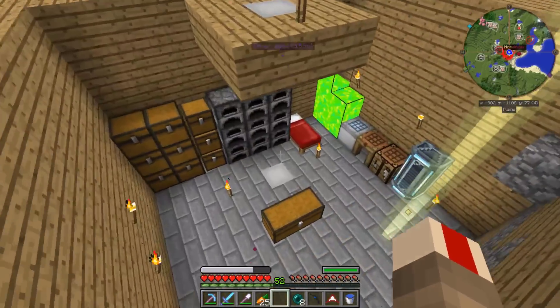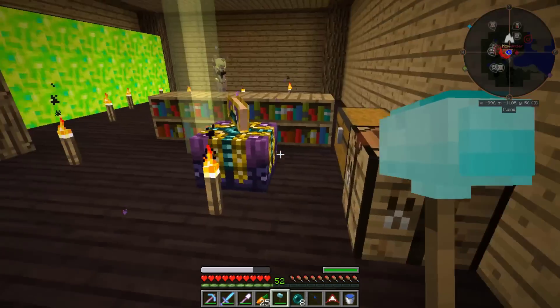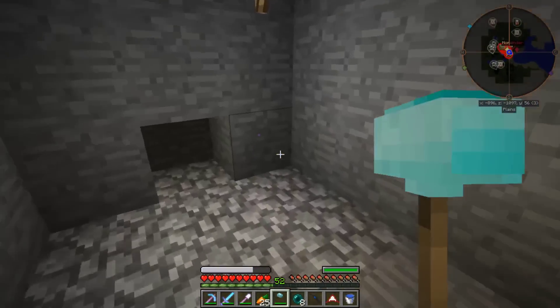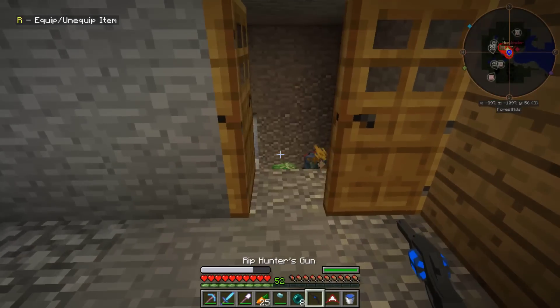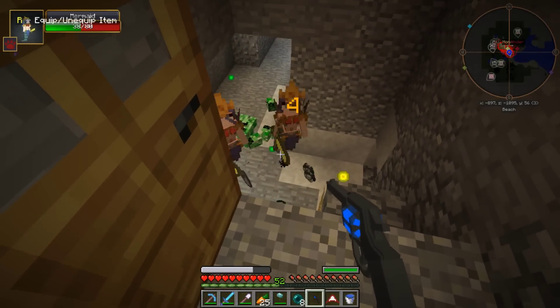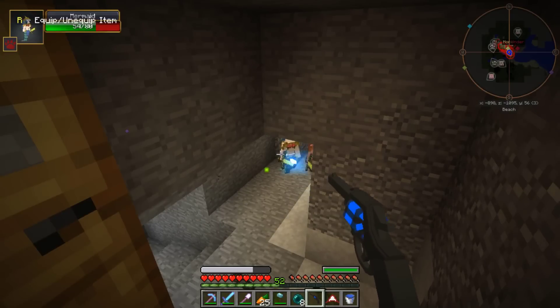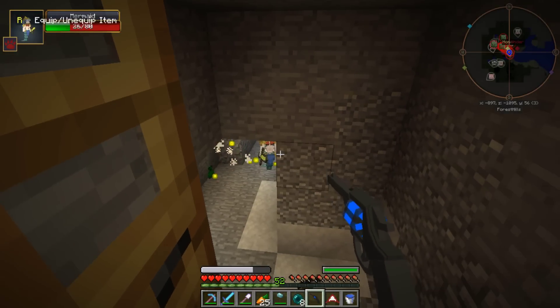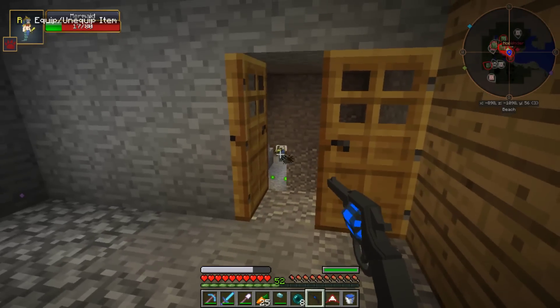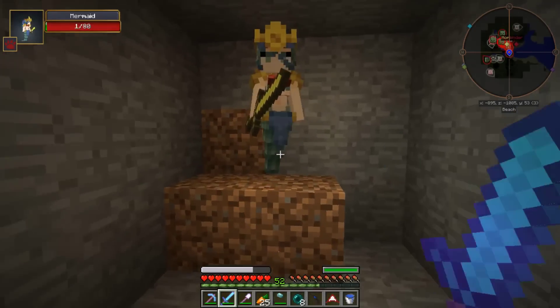We need a way of getting those crystals. One method could be taking this hammer underground, smashing some stuff — mining. Another method could be mob drops. We've got the bag mod in, and the bag mod — from what I saw in episode 1 — has the potential to give us the very thing we're after: the crystals.